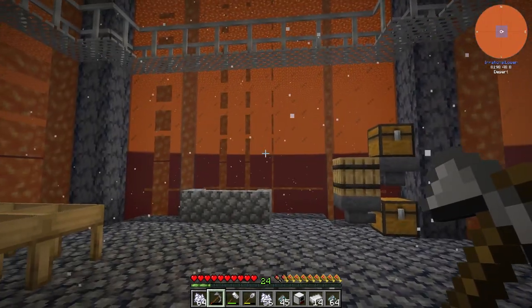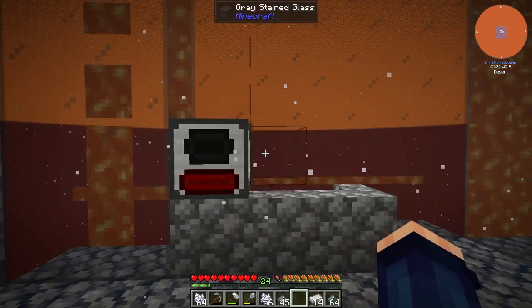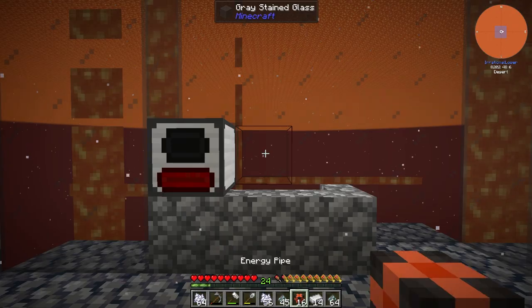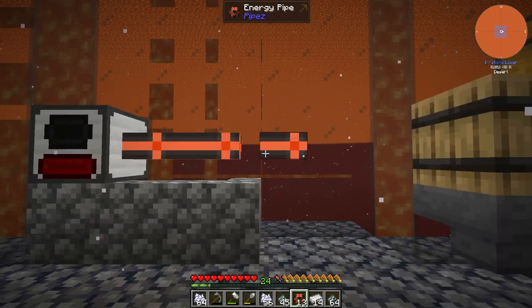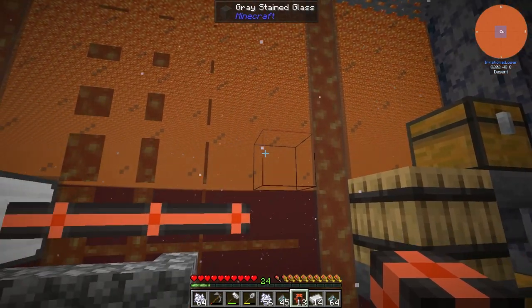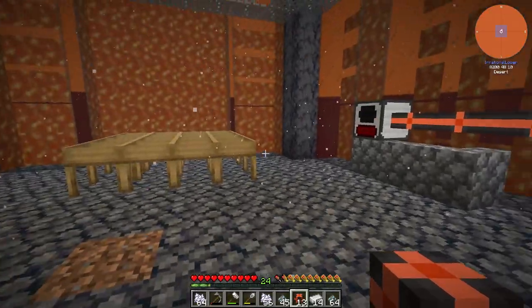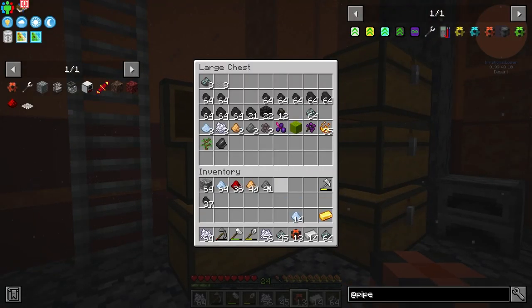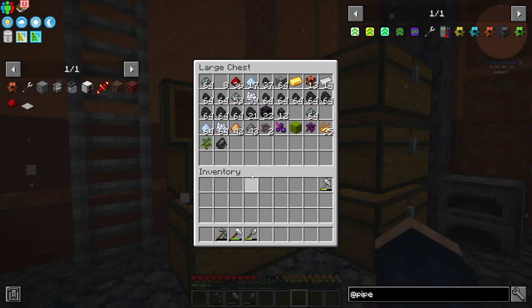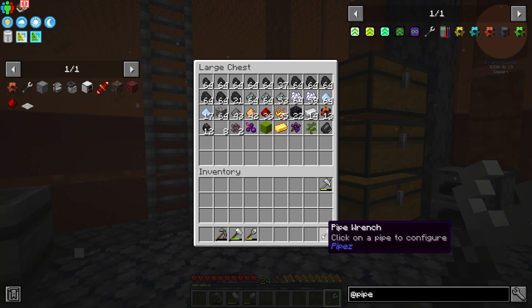Now we can get into the flux hammer, sieve and compactor. What I'm going to do first is set up the power generator here, then it's just a case of setting up some pipes so we can flow them in - the hammer into the sieve into the compactor, which I think I can then transport into drawers for all the different items we're going to get from the sieve.